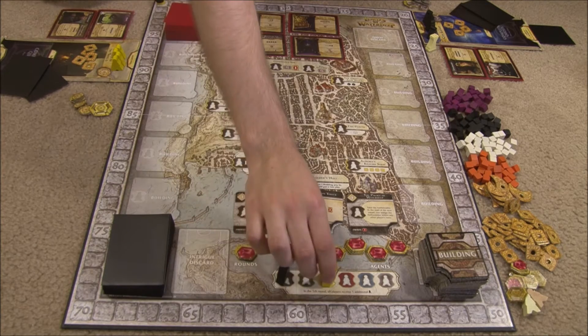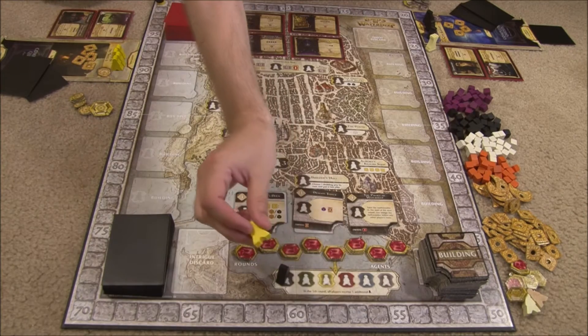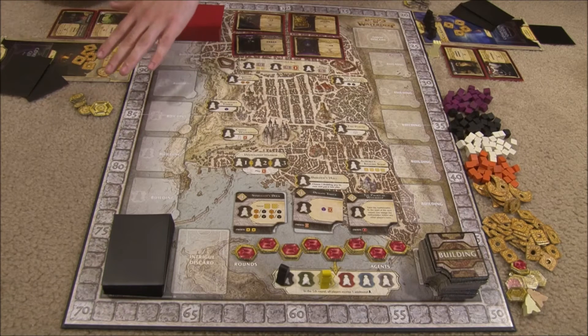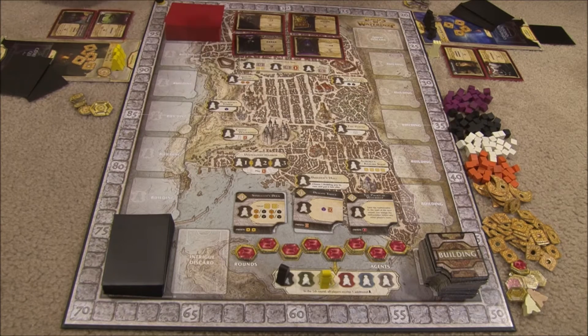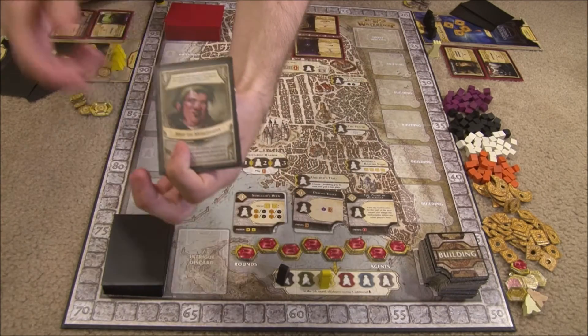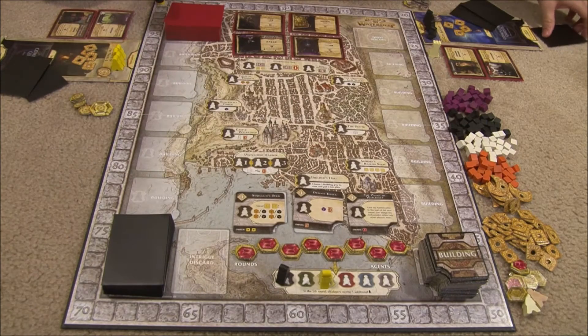In addition to the agents you've taken and put on your mat, you put one here under the fifth round space, like so. Then you pick a start player who takes the castle first-player token and gets four money. The next player in clockwise order will get five money, then six money, and so on until all players have starting money. Then you shuffle the Lord cards and give one secretly to each player. That gives them an ability for some extra points at the end of the game, and they keep that face down under the board — they definitely do not want to show anybody what Lord they are.